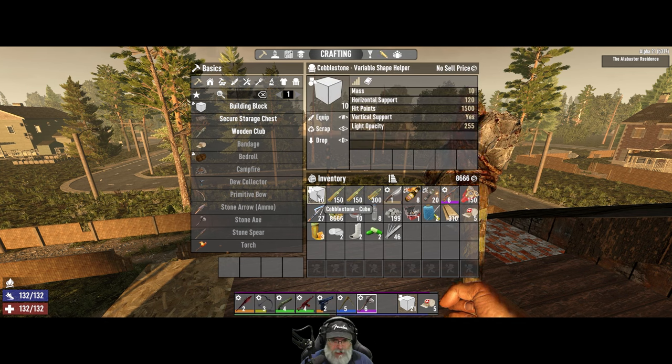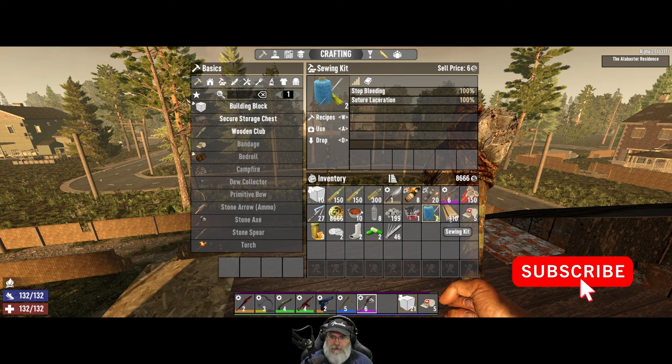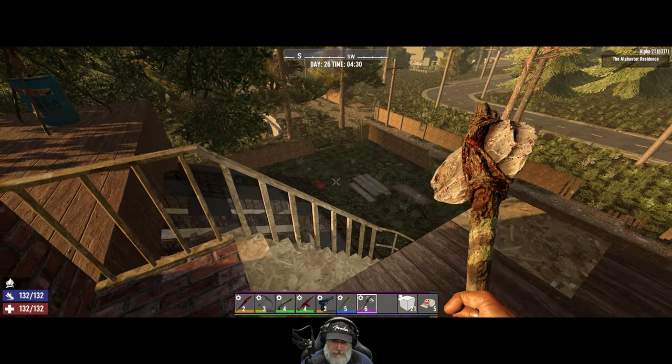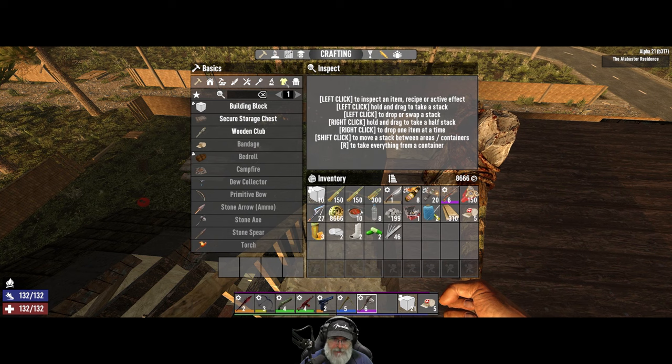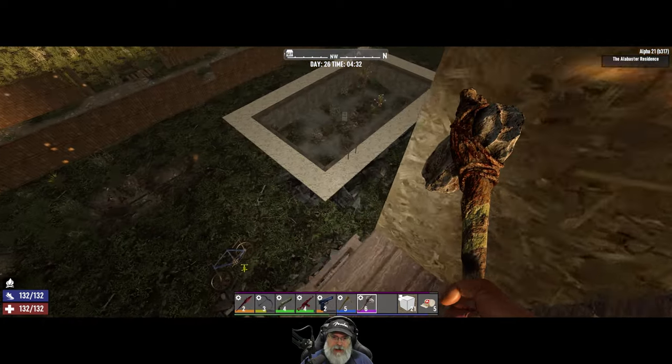I'm gonna start using cobblestone blocks to block doors when I feel it's warranted because these zombies are going to be nasty. We're also carrying sewing kits, extra bandages, painkillers, plaster cast, vitamins, three honey - all the stuff we might need to deal with criticals if we get them. Maybe I should say when we get them.